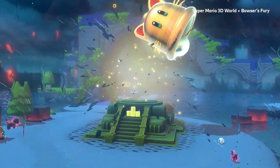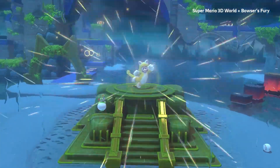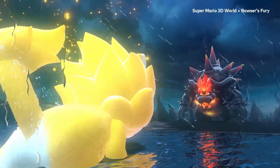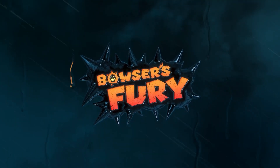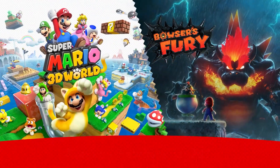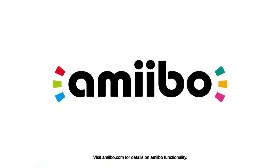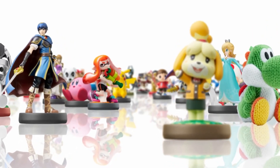If you have Bowser or Bowser Jr. amiibos, you can tap them on your Switch for some new features. Tapping Bowser will make Fury Bowser appear, and tapping Bowser Jr. will send out a shockwave to damage nearby enemies. You can also tap other amiibos in Bowser's Fury for other features as well. The Bowser's Fury mode is an open world game mode, which is why it runs at a lower resolution and frame rate. According to Nintendo, it'll take three hours to beat Bowser's Fury, and if you're a completionist, it'll take six hours.